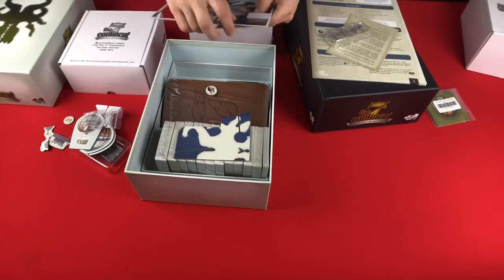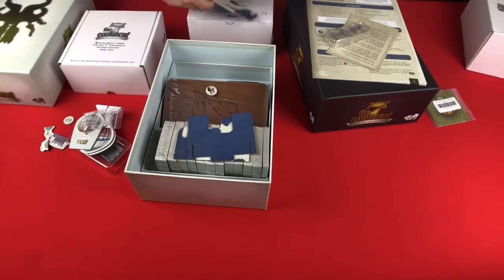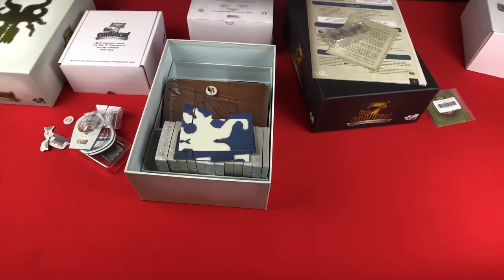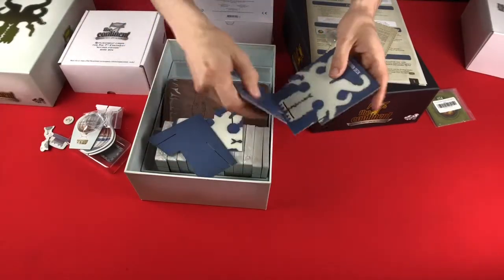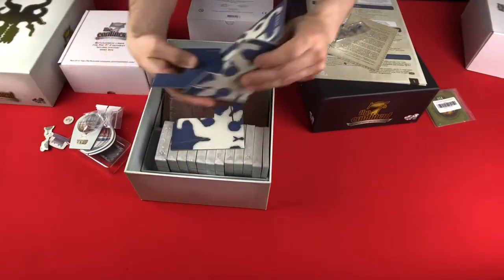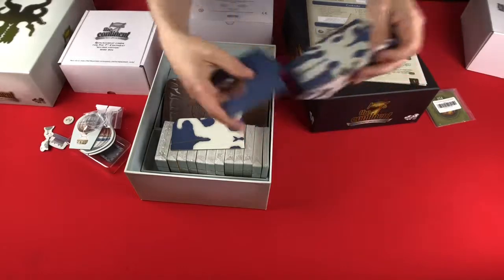These are to make a discard tray, if you so choose, to hold the cards that you are discarding. You would place this in there with these pieces on either side, and it makes a spot for you to stack the cards.